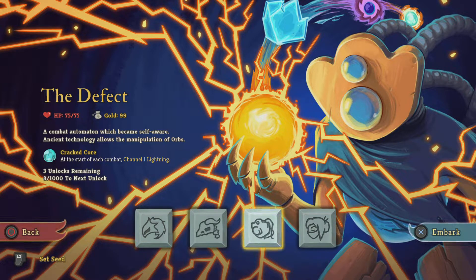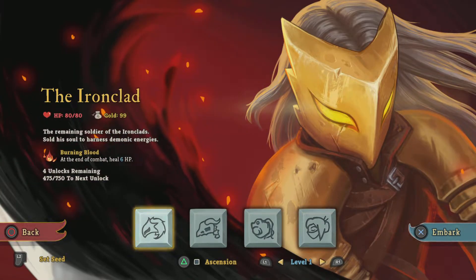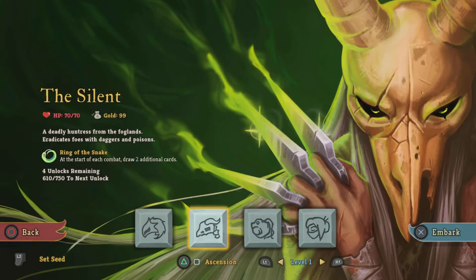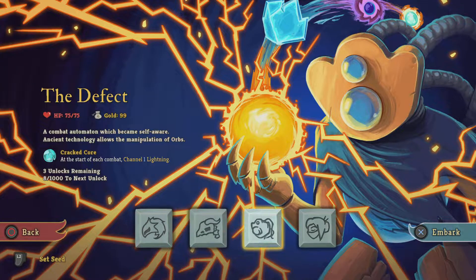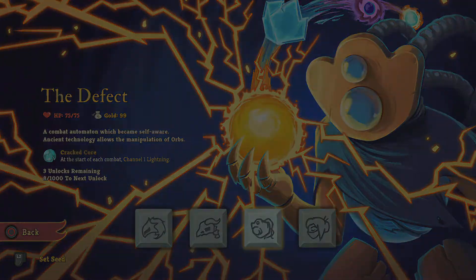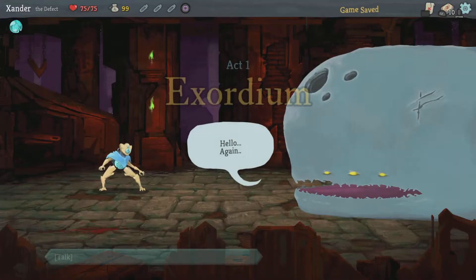Today I'm going to try again and beat the Defect. I'm still missing that one character — I need to beat the third boss. That way I can unlock keys, because I've already beaten the game on Ironclad, Silent, and Watcher. I still need to beat the Defect, so I'm gonna try again and see how it goes.